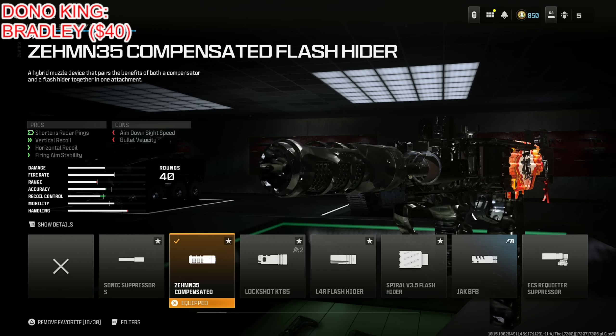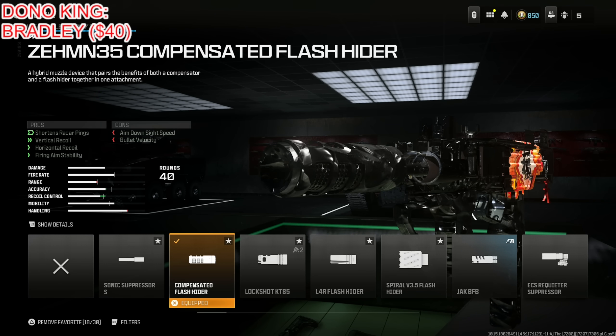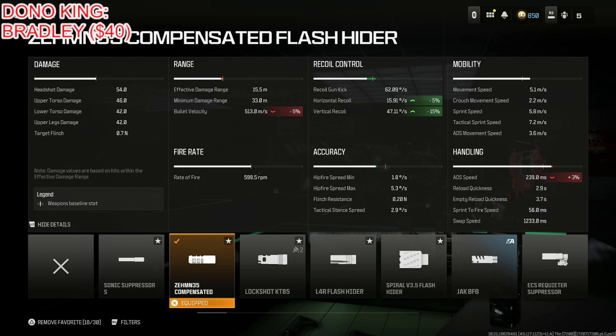Starting off with the Zemmin 35 Compensated Flash Hider, which shortens the radar pings, improves vertical recoil, horizontal recoil, and firing aim stability. You lose some aim down sight speed and bullet velocity, but it's only a 5% reduction and you get 15% vertical recoil control and 5% horizontal recoil control. You lose a bit of ADS but it wasn't something I really noticed especially with this build.